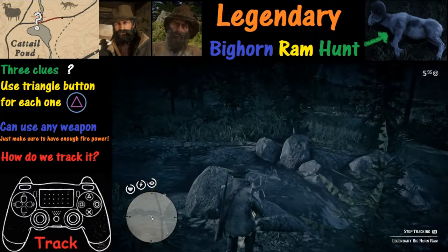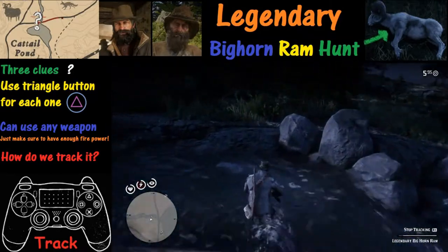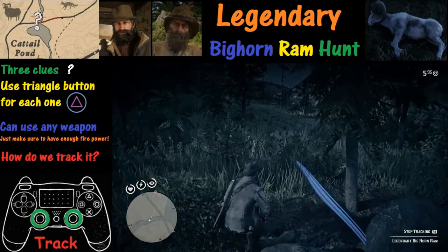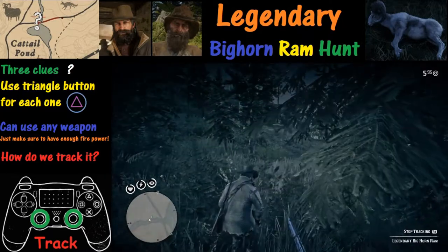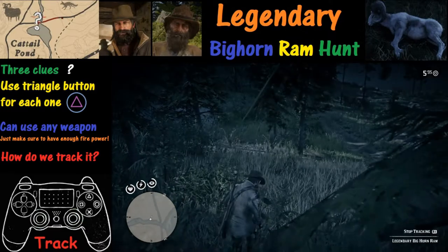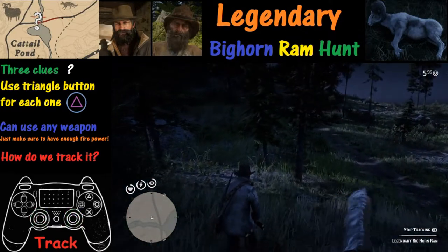The question that arises is how exactly do we track this — in other words, how do we get the screen to show special colors and show us what we're looking at? Well, you simply press in both the L3 and R3 buttons at the same time and you'll get this slow motion screen showing you all the different lines.